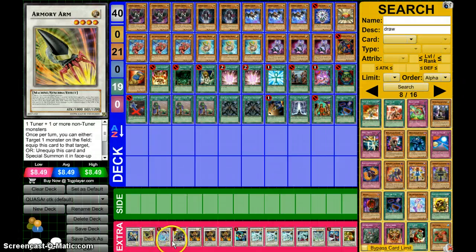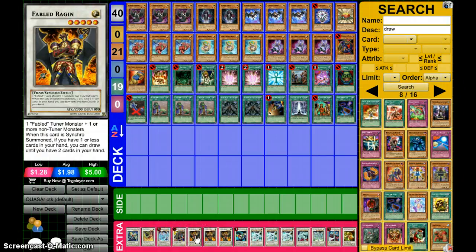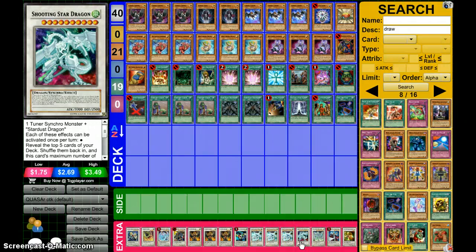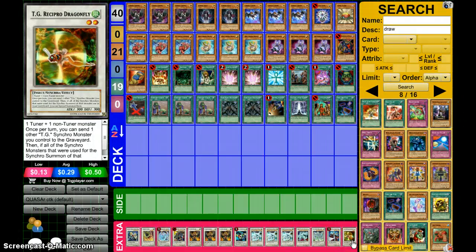For the Extra Deck: Catastor, Arm Aid, Briar, Dark Strike Fighter, three Raijins. Dark Strike Fighter with Level Eater and Safe Return is broken. Raijins for draw power and you need the level 5s. Formula Synchron — needed a lot, it's pretty much what gets you to Chrysler. Three Shooting Quasar Dragon — it's GG once you get one out. Shooting Star Dragon — once Quasar dies, you get this. What can they do? They wasted all resources on Quasar; how are they going to get rid of Shooting Star? It's very difficult. Stardust Dragon — getting all five out is GG times a million. One Hyper Librarian for draw power. And Retiabo Dragonfly, just in case you run out of level 2s.